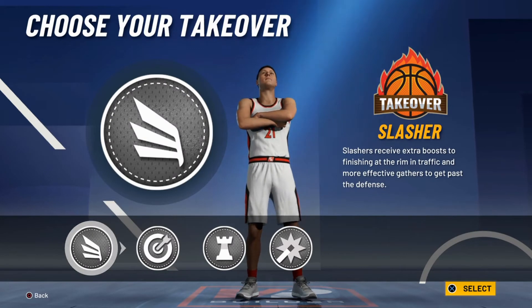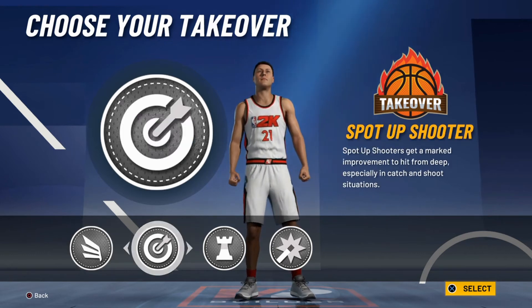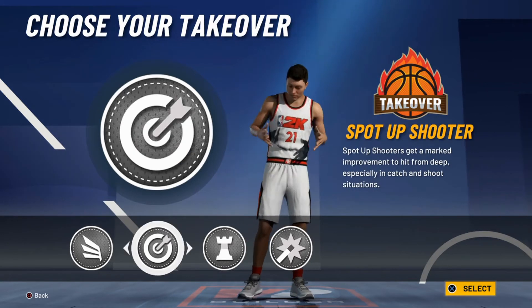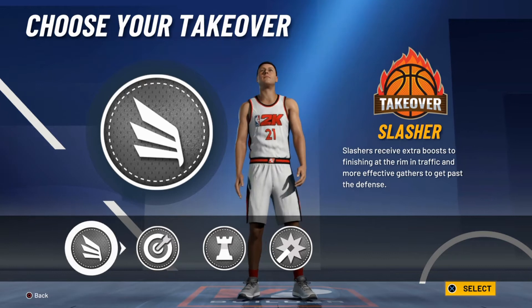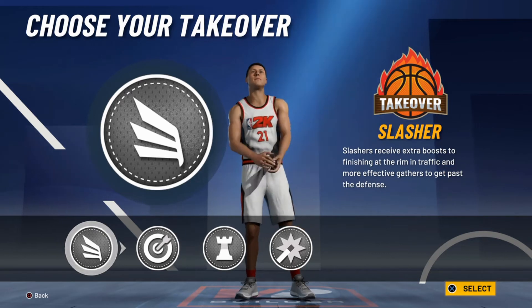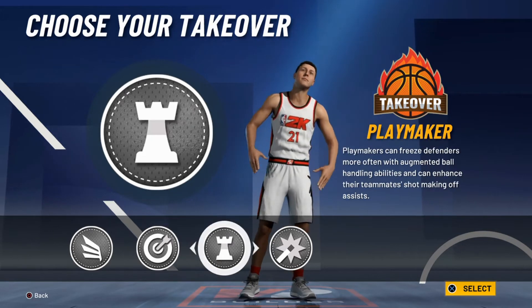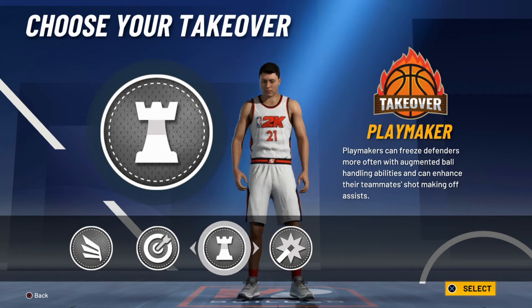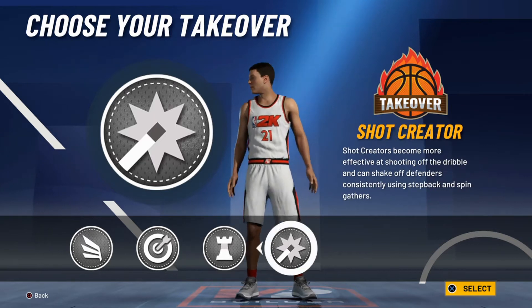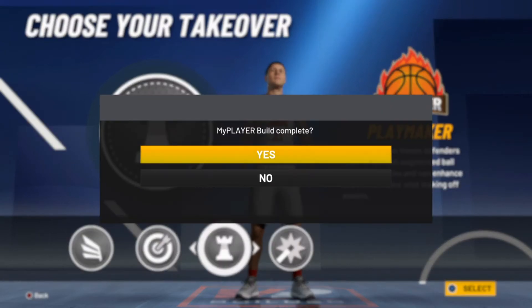Choose your takeover. They have the slasher, spot-up shooter, playmaker, and shot creator. I'll probably have the slasher — slashers receive extra boost to finishing at the rim in traffic and are more effective at gathering to get past the defense. Spot-up shooters get a marked improvement hitting from deep in catch-and-shoot situations. Playmaker can freeze defenders more often with ball-handling abilities.